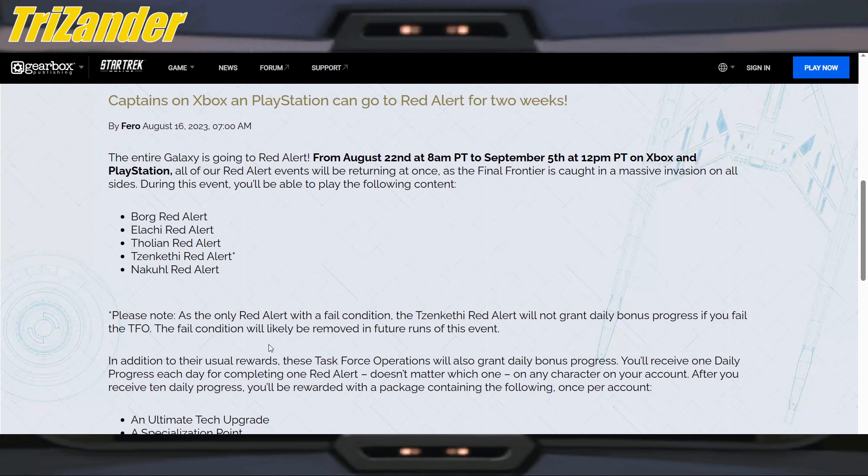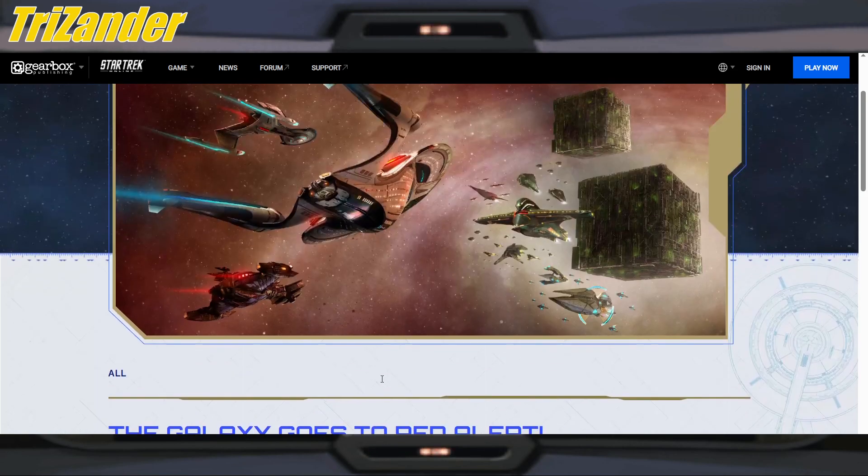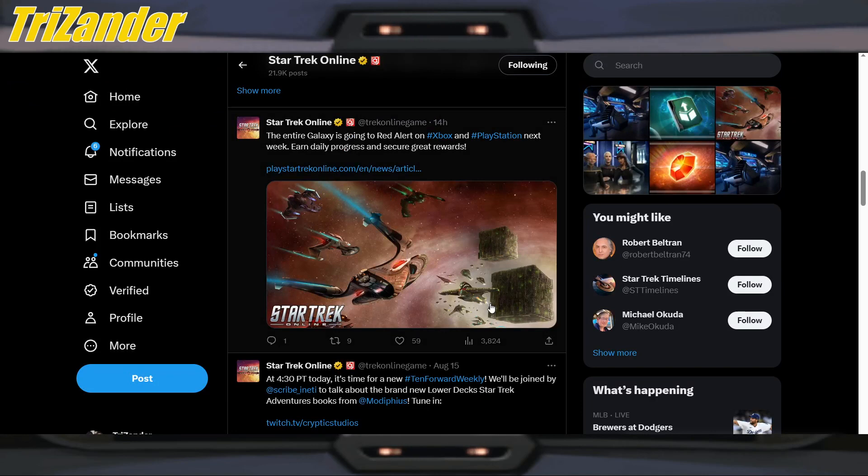The Dilithium ore bonus starts at 8,000 and increases by 1,000 for each subsequent completion. We always recommend continuing to run red alerts even after completing the event to farm Dilithium — you can convert that Dilithium ore into refined, and then convert the refined to Zen. Captains, that is coming next week as of this video.